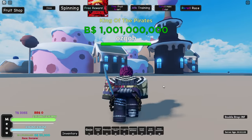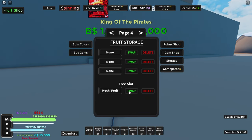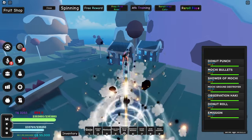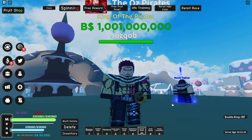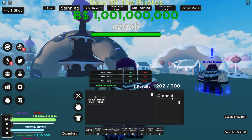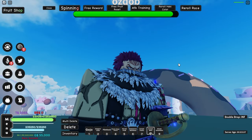After grinding for a solid two or three hours, let's see all the drops we got. First we swap our fruit back to the Mochi fruit and head over to the Dough trainer - Katakuri. We got the donut pants of course: 1,500 fruit and 1,000 Haki - one of the best accessories in the game. We also got the donut shirt - actually two of them, lucky! It gives 1,500 fruit, 700 defense, and 1,000 sword stat. This looks really nice.